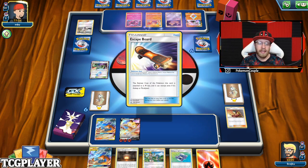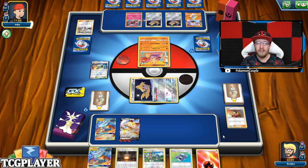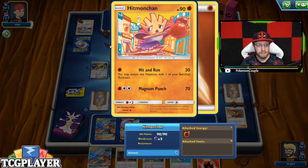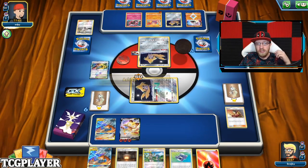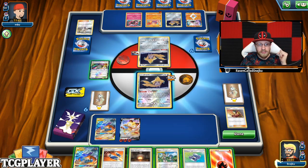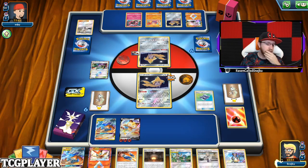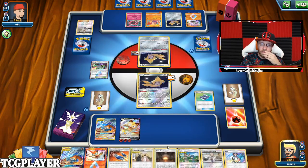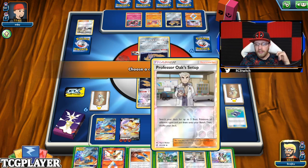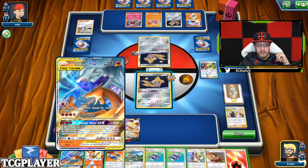The question is where I have that knockout. Let's start with Heat Factory, draw three cards. Pokegear 3.0 — there's still a supporter I can play. Cynthia and Caitlyn is a supporter. Giant Hearth, because I'll need energy. Cynthia and Caitlyn — let's bring back Welder to my hand. This is preparing my next turn, my next move. Let me look at what I can do. I'm going to use Stellar Wish. I have a Cherish Ball. I have a few options.